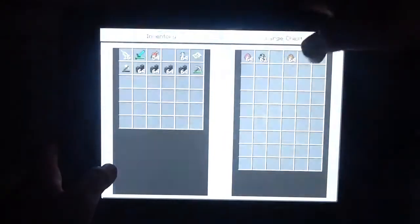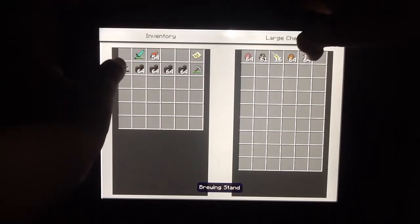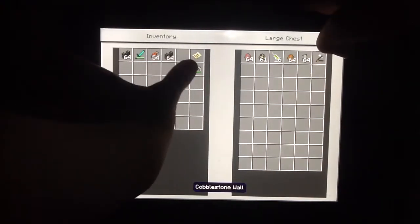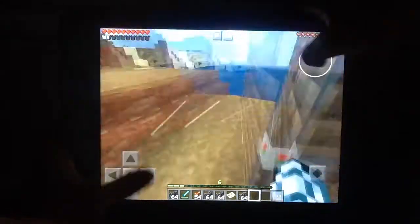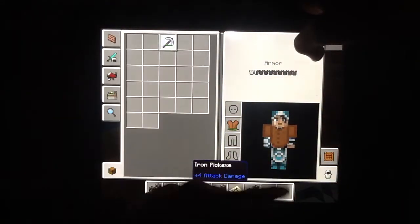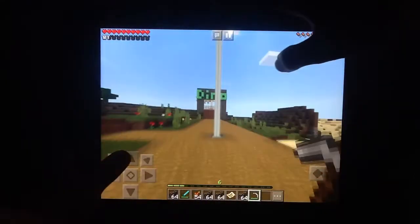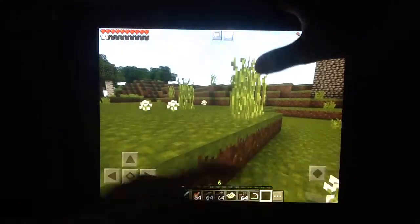I'm just gonna place our new lab stuff in our chest with our dinosaurs, and I don't think we're gonna need it today. I think I might add maybe some trees off camera for the dinosaur, but we're just gonna place the cage, and we could also place some flowers — that might be cool.